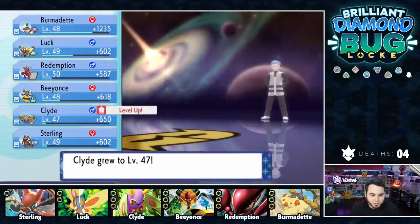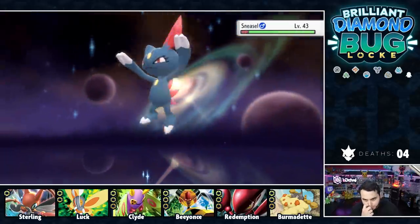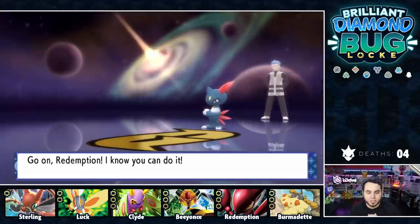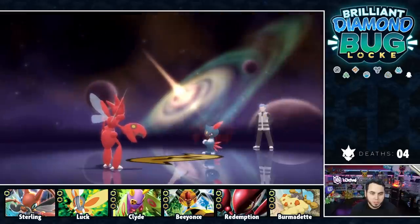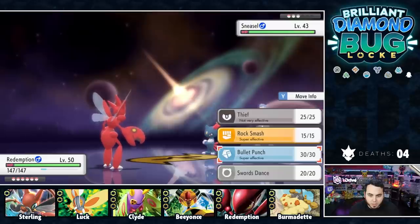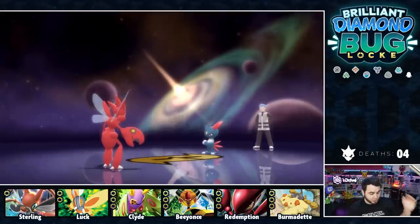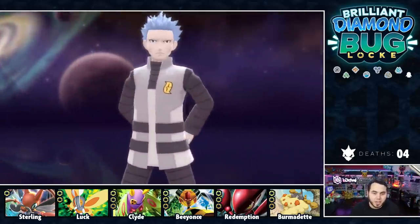His last Pokemon is a Sneasel. I actually have a really good Sneasel answer — Redemption. Redemption's like, let me at him. Redemption has never lost a fight before. It uses Hone Claws, but Redemption just clicks Bullet Punch — super fast. Got a crit too, but didn't even need it. And Cyrus goes down very easily.